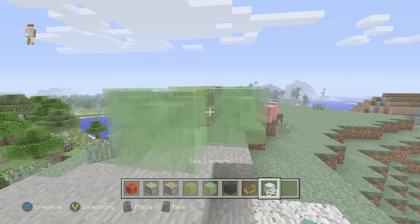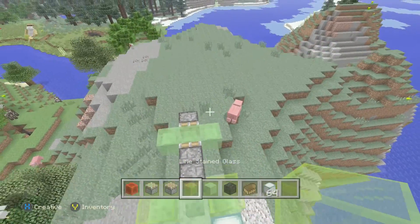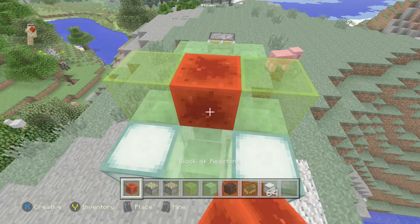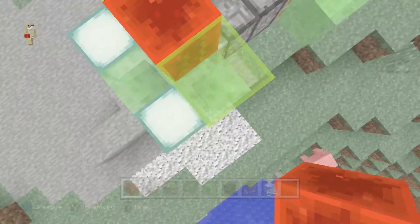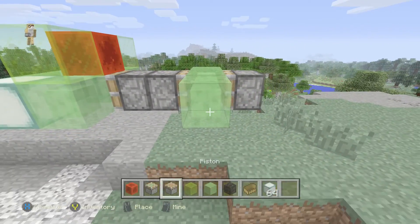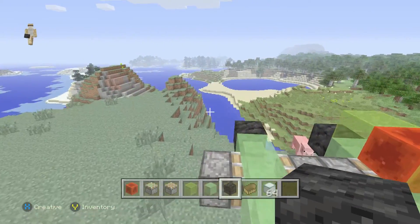Next, get something looking like an arrow, then we're going to get something kind of looking like a lizard. We're going to get something still kind of looking like a lizard, and then you're going to grab a block of redstone — that still looks a little bit like a lizard. Then place your wheels on, which is a block of coal.